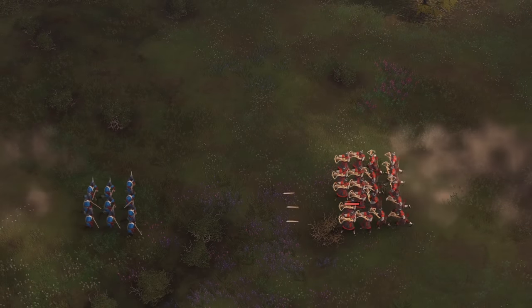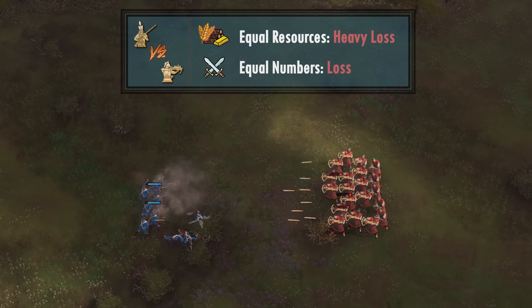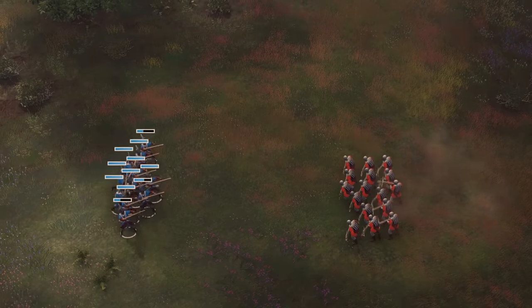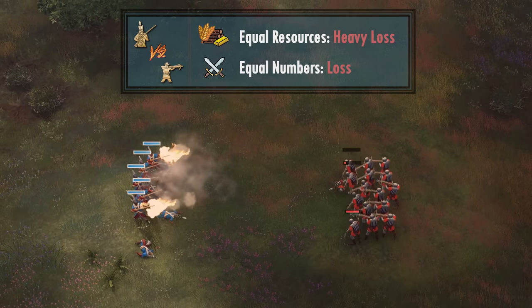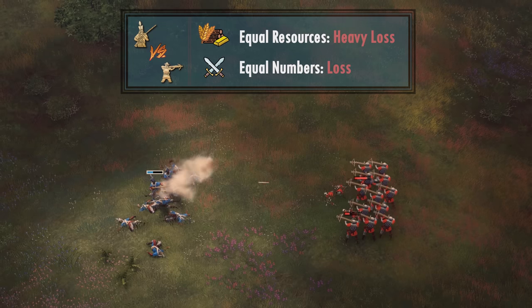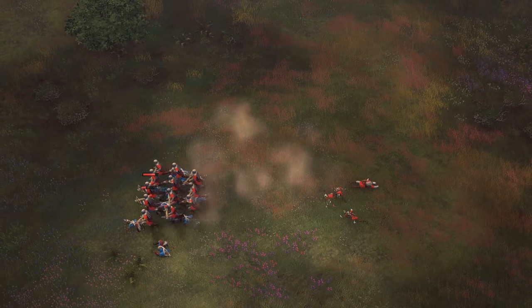A similar story applies to the Chu Ko Nu as well — in equal numbers or equal resources, the Janissaries lose against them, and just like other archer-type units, this engagement should be avoided. Against the crossbows, it's not much different — be it in equal resources or numbers, they are always outmatched. Unless you heavily outnumber the crossbows, don't take this engagement. This engagement is basically identical against the French Arbalest as well, so keep that in mind.